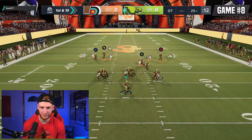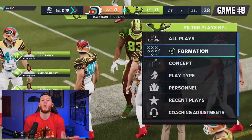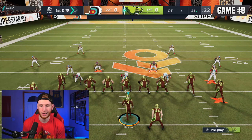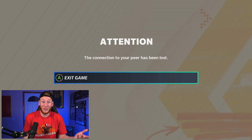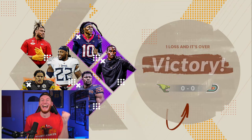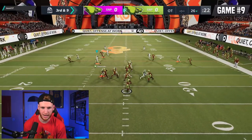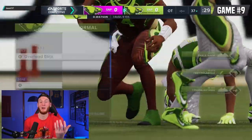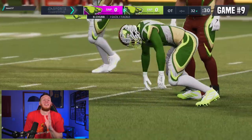We're starting game eight on offense. Same strategy as it's been pretty much the entire time — try not to make any mistakes because if we get stopped we're still in the game, but we're going to try to score the best we can. If they're coming in dollar I'm actually going to try this run play. That run looked pretty good. Is that another win? We're in the waiting room — I'm hoping that was a win. It's a win! Let's go on to game nine. The more games that we win, the more nerve-wracking these games get.